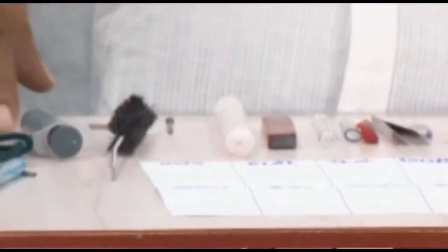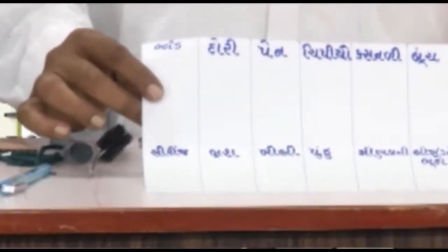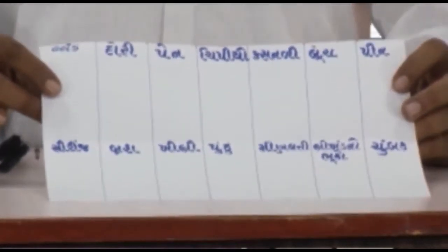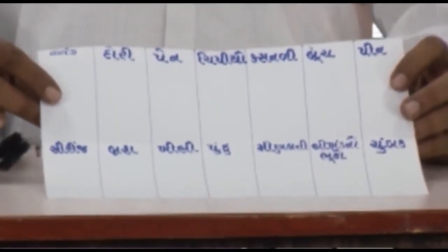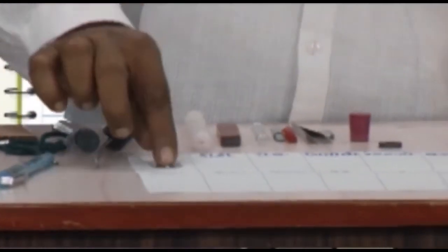You can see that you will be able to do 10-15 structures in this area. This is the name of the Kagar. I have done this work in my area. We will put the blade in the food.